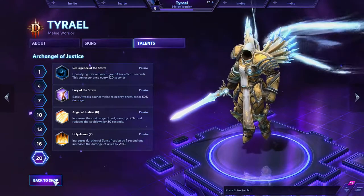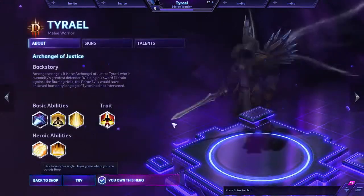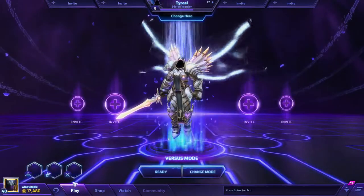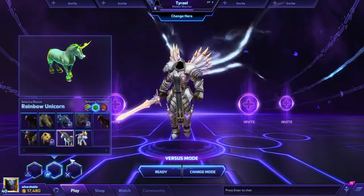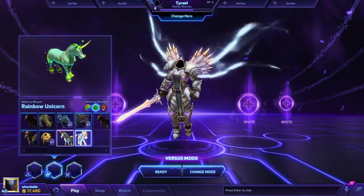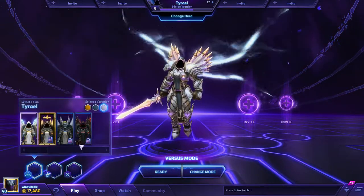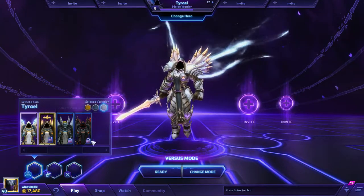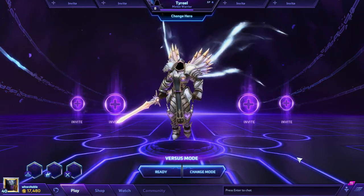That'll do it for the talents. We go into play mode and I'll get Tyrael suited up, then jump in game. I'll do this in two parts — this is the first part, and then we'll get in and do some gameplay. I'll put the talent list in the description for all you guys that want to check that out. Alright, see you in game.